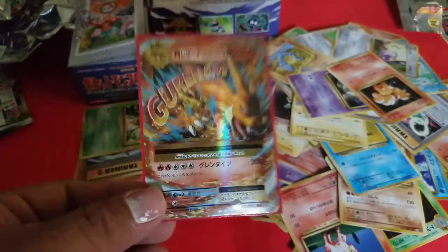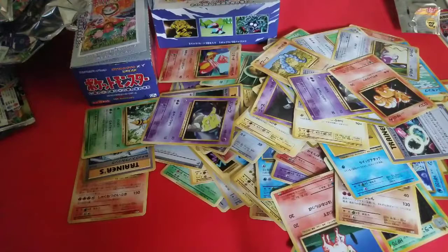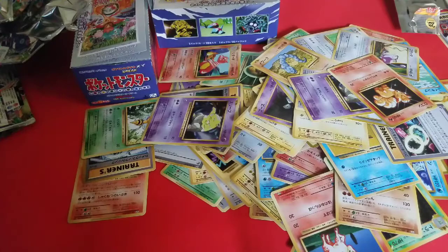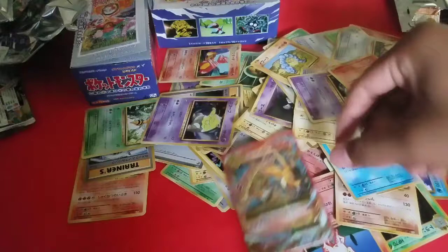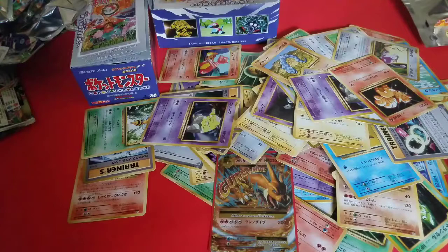That was again a great box and hopefully we get more like these and we'll record them for you. We're going to be buying more CP6 boxes because we want to complete a full set. If you guys start commenting and leaving likes, we will definitely start giving some of these cards away — not just commons and uncommons but also rares, holographics, and secret rares. Look out for more videos, and until next time — stay very sexy and we'll see you in the next video!